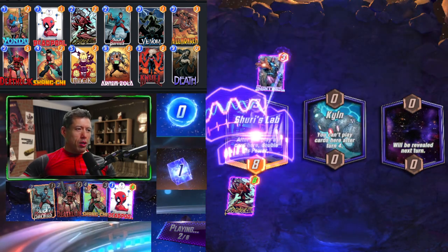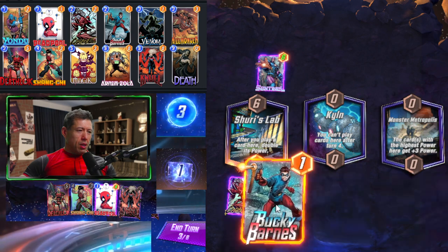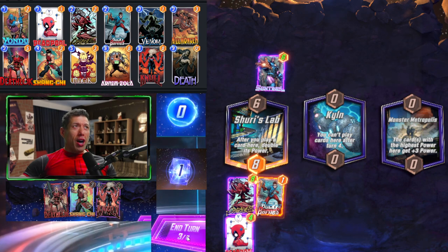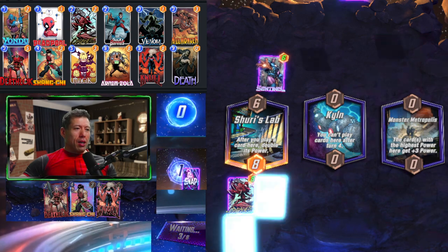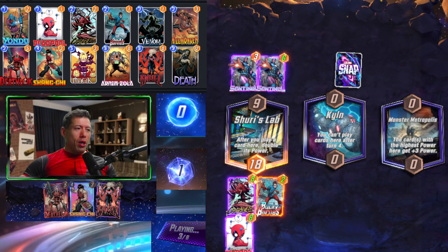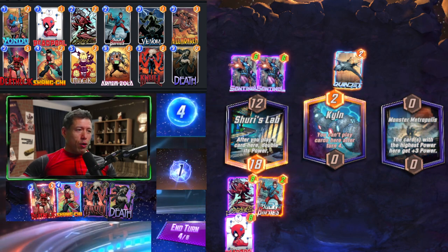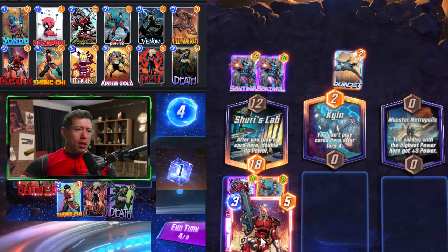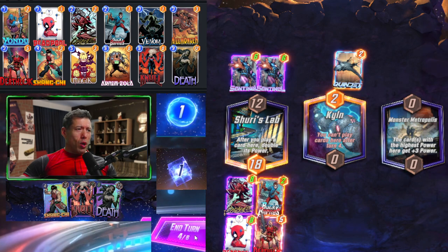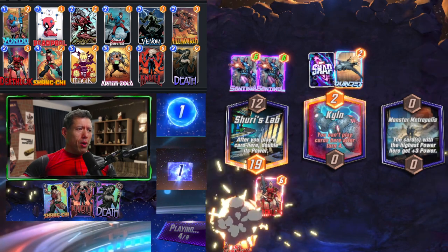On turn three, playing Bucky Barnes and Deadpool will give us a very big Deadpool. If we could draw Venom that would be even more ideal than using Deathlock. We're wasting some points with Carnage but we'll get a lot back with Deadpool, and if we draw Death we'll be in great shape. We won't get the turn-four Kiln play but we'll have a stronger Death — unless we can draw Arnim Zola and run Null out there. We could also make a Magic play, turning Shuri's Lab and putting Null on Monster Metropolis.